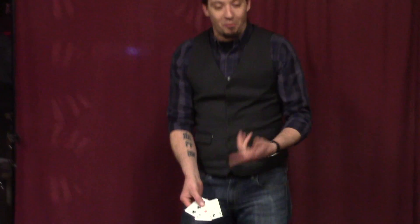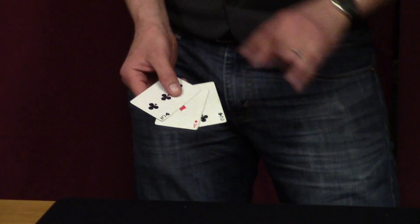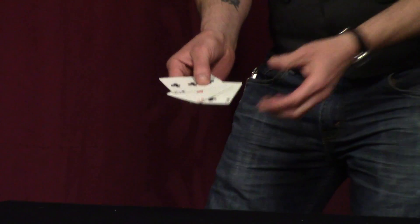So we've got two black cards and a red card. The red card is the money card. All you have to do is follow the money card. We're going to start off easy to make sure you understand how to play.